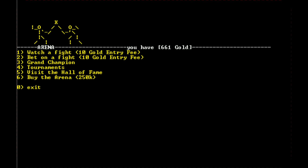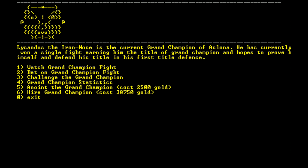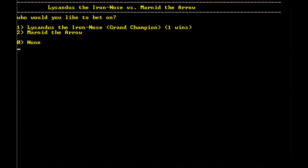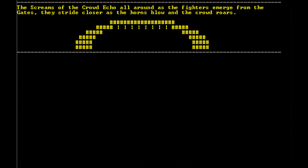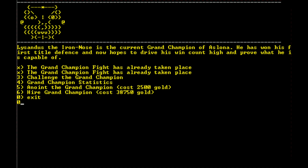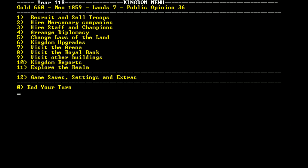Let's go take a look at the arena. The grand champion is Lysandis the Iron Nose — this is the person who beat the Champion of Light. We'll bet on Marnid the Arrow this time. Oh, I only bet one gold — I meant to bet a hundred. We lost our one gold. We've got a lot of men and we're going to want to start doing more attacking. We should also start paying back our allies for helping us out.